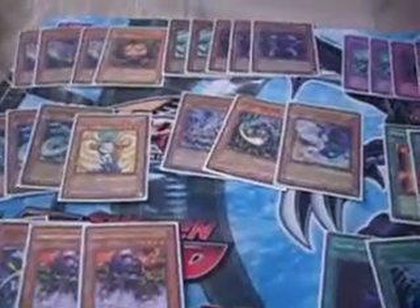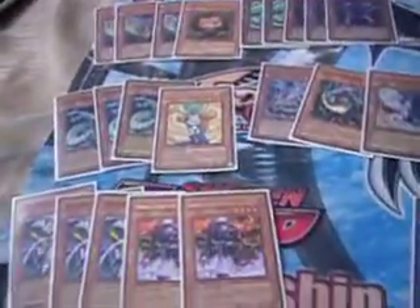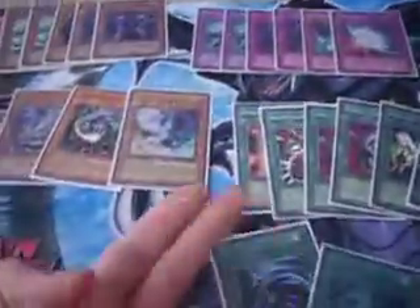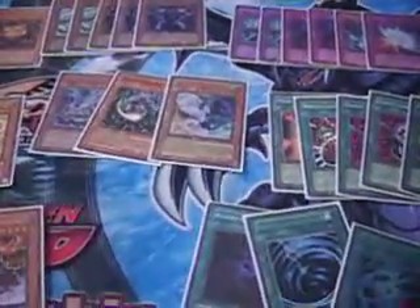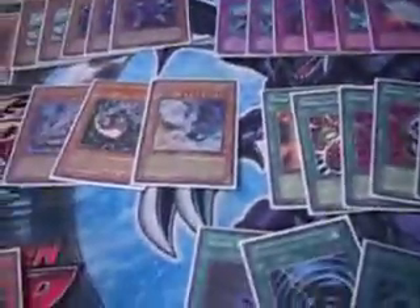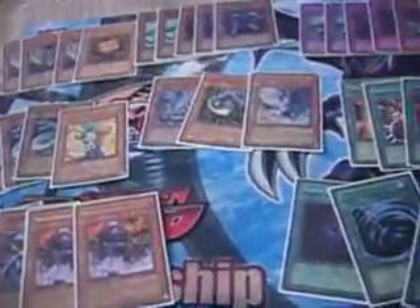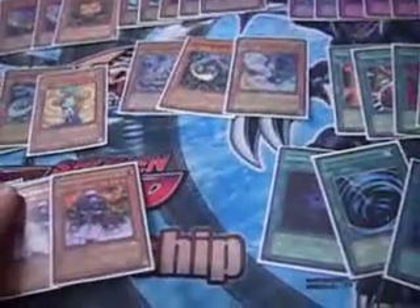The basic premise of this deck is drawing, obviously. You sit there with Valleys and you pass a lot — you just draw and draw. You remove Faders, you remove their monsters with Mind Control and Brain Control. Then you loop Faders and start dropping Monarchs after you've drawn a bunch of cards and depleted their monsters. So after you work on their monsters by removing or killing them, you start dropping Monarchs, hitting their back rows, and simplifying the game state.